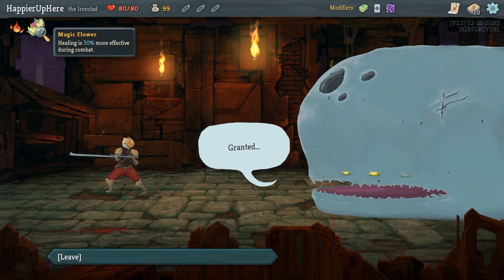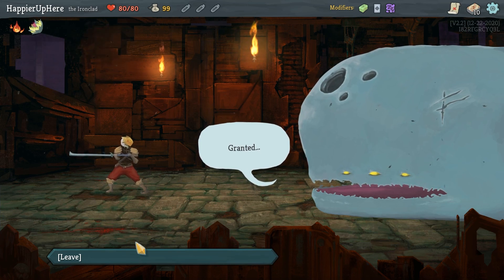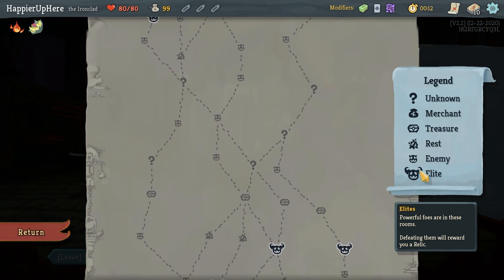Alright, moving on to today's run. From Heirloom we get Magic Flower — healing is 50% more effective during combat. It's nice, I rarely have an issue with HP, but it's really good for ascension runs.